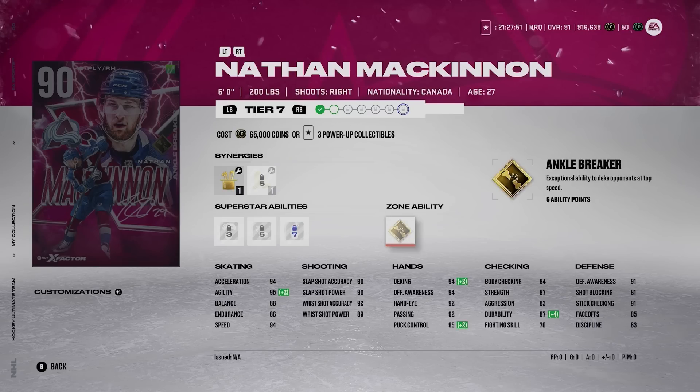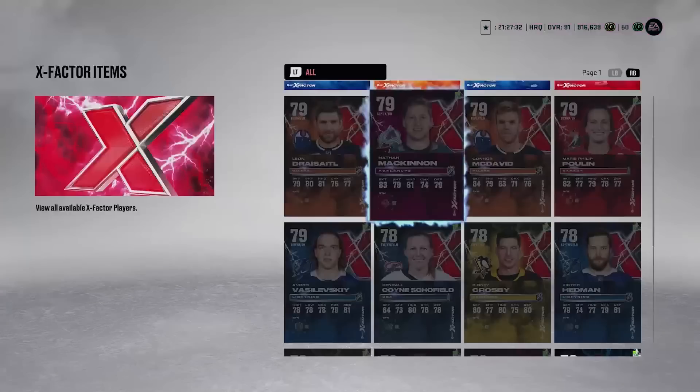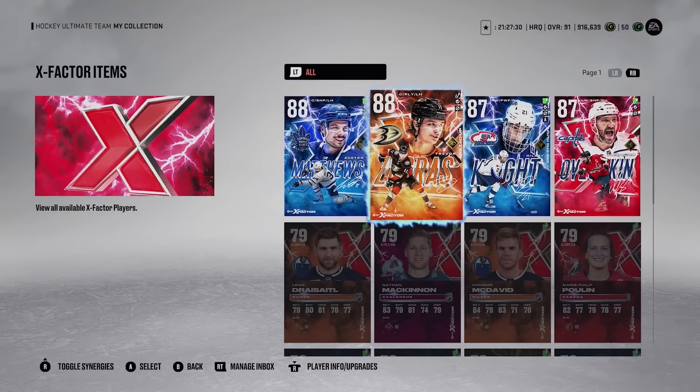He also has gold ankle breaker, so this could be a really fun card if you like making dekes. Realistically though, in NHL, deking is not as effective as other ways to get around opponents — but that's just how it is. Moving on to the next card: Matthews.